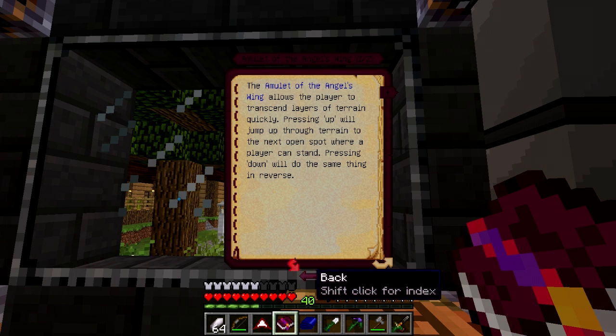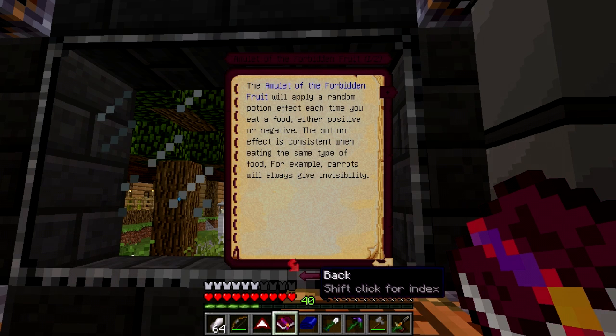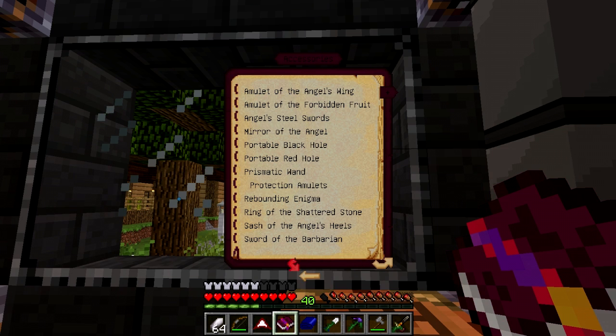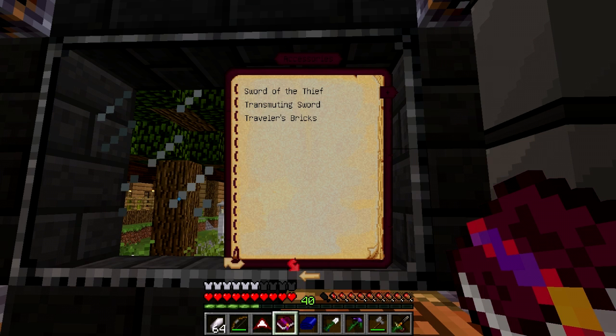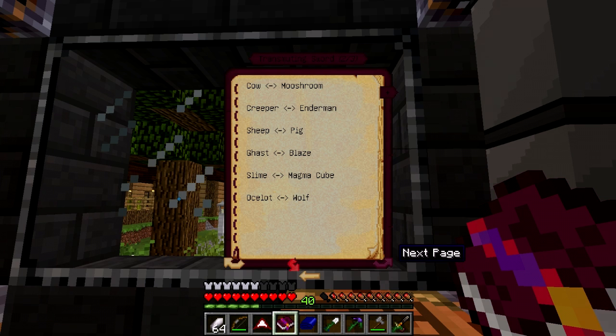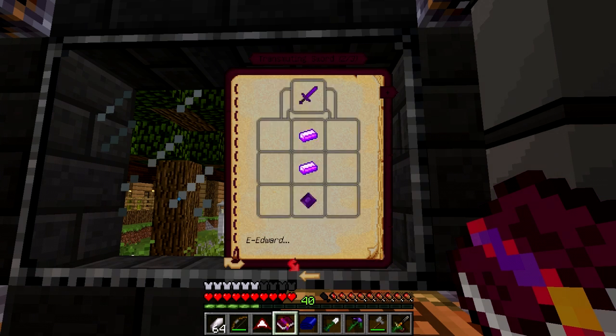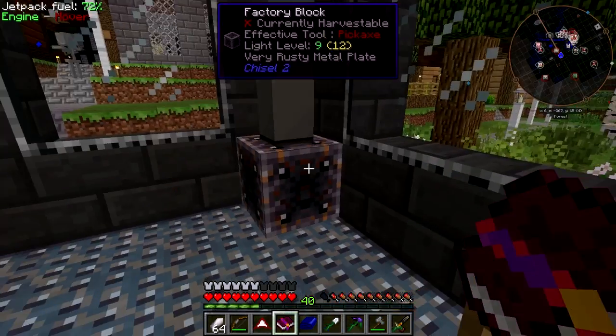Wow — angel amulet — I'm gonna need one of those for a creative build. Oh man — transmuting sword, arcane violet gem — Edward! Sweet, sweet enchantments, special Aura nodes. All right, cool — we know what this can do, that's cool. Let's resume our quest.